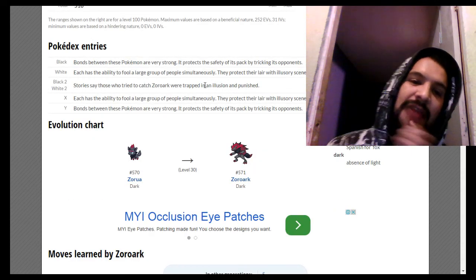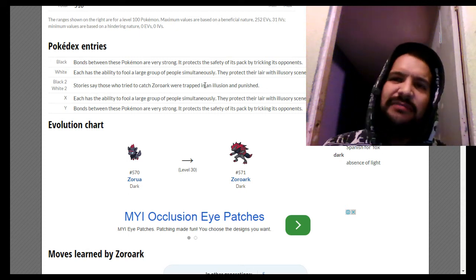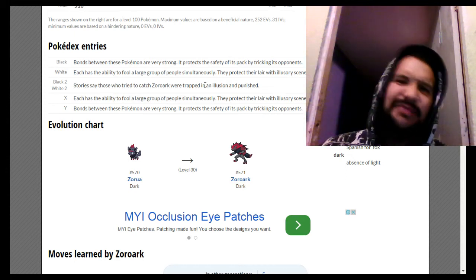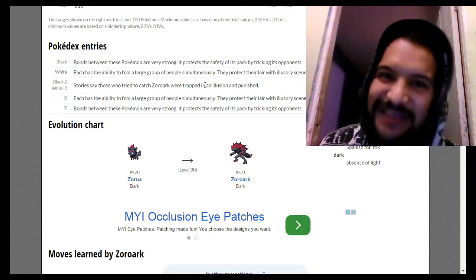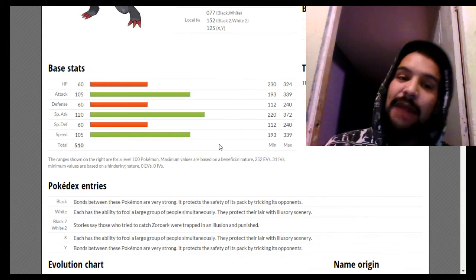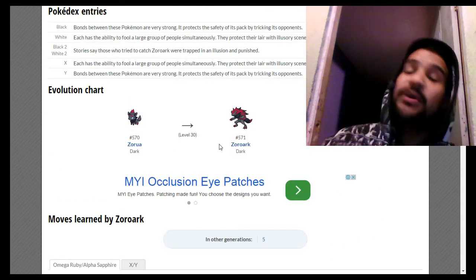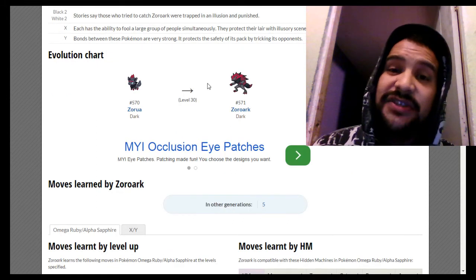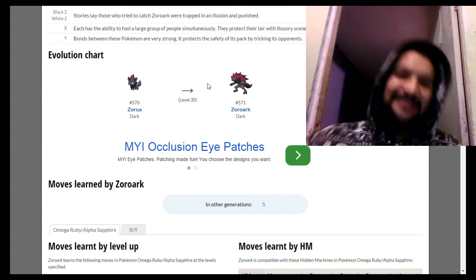The one I set up for the giveaway is Modest, but you can modify it. Use a berry like Kelpsy that reduces Special Attack EVs — that'll let you turn it into a physical Zoroark. He does have a formidable Attack stat, but his HP, Defense, and Special Defense are pathetic, so watch out for one-hit KOs. Focus Sash is also notable if you want your Zoroark to survive a turn and safely set up Swords Dance, Calm Mind, or Nasty Plot — all of which he gets access to.